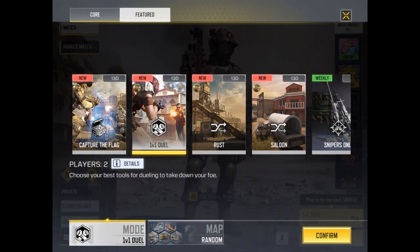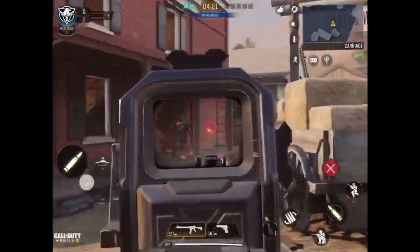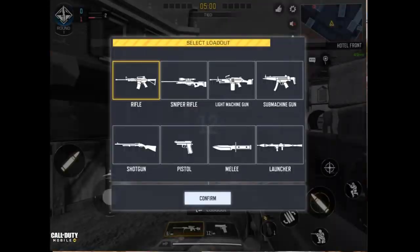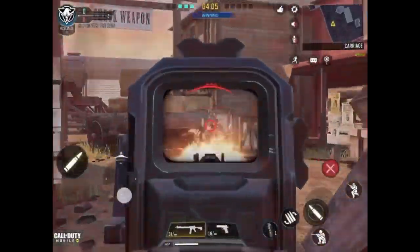One of Call of Duty's newest modes is the 1v1 Duel, which came out on May 15th, 2020, to complement the new Wild West themed season. In it, you face one randomly selected player in a small map called Saloon. The object of the game is to kill your opponent as much as possible. Whoever reaches their killing objective first — 5 kills — will score a point. The loser of the first round gets to choose the weapon category for the second round, and whoever has the most wins at the end of the game will win.